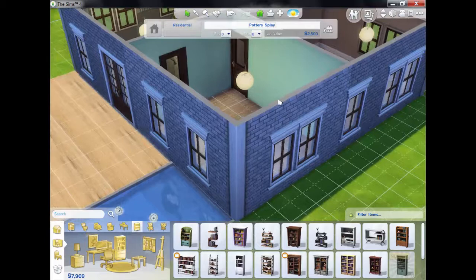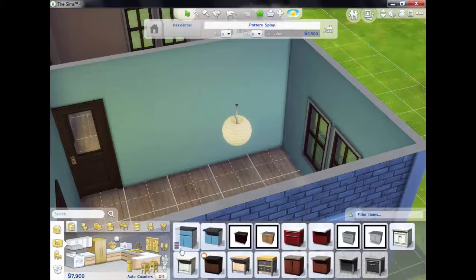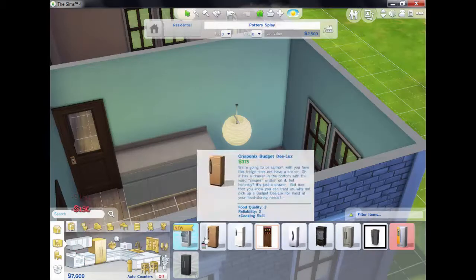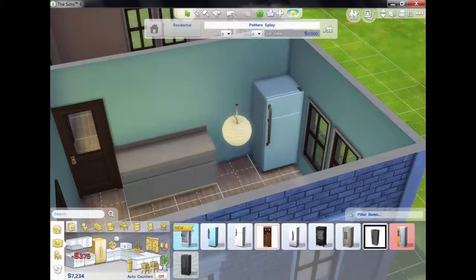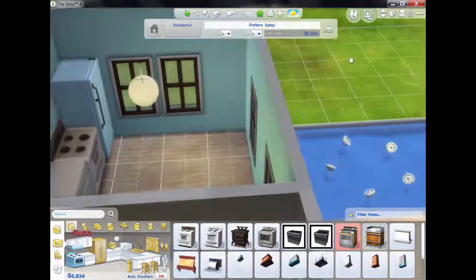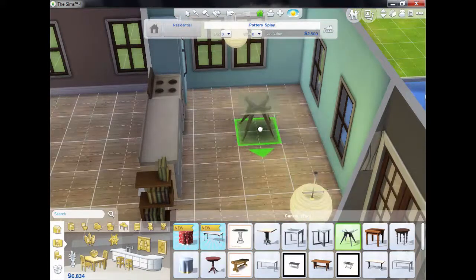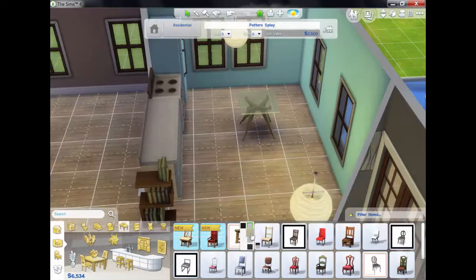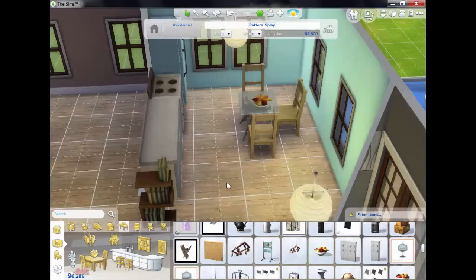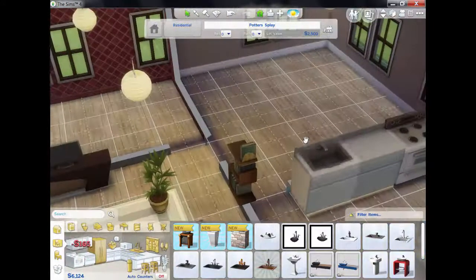I'm going to do the kitchen next. We need some counters in here, obviously — so a couple of counters. We need a fridge and a cooker as well. Then we need our dining table and chairs. I'm going to put a little fruit bowl in there as well. And we need a sink — so there's a sink there.